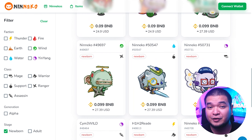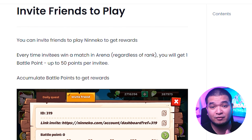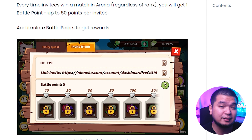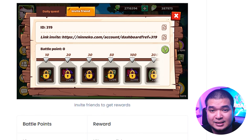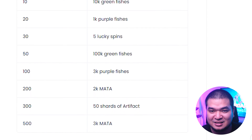Another way of earning in Niniko is through friend referrals or friend invites. Inviting friends using your own unique invite link earns you Battle Points, and each Battle Point can unlock different in-game items and even MATA tokens. Note that friend invite rewards are limited, but it is still a nice bonus. Before we share our thoughts, let's take a quick detour and talk about the team and the game's immediate future.